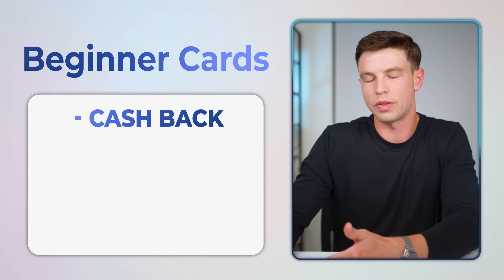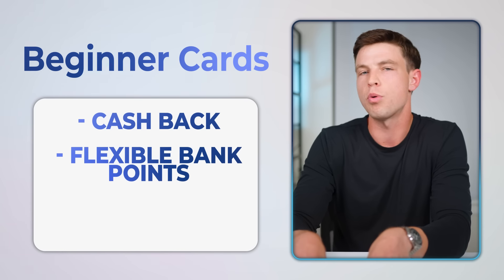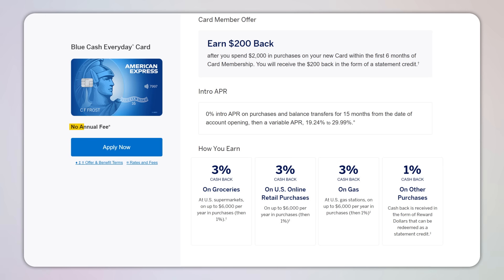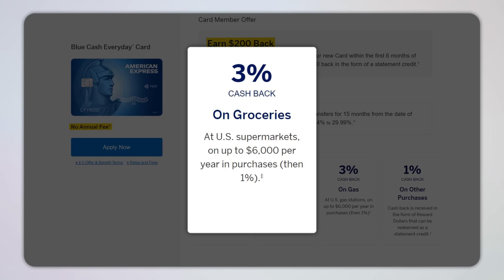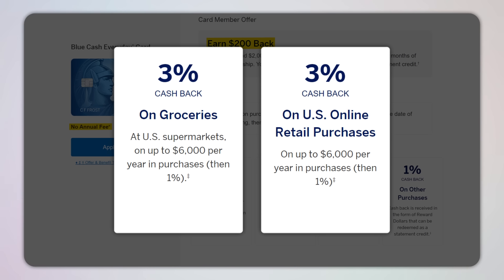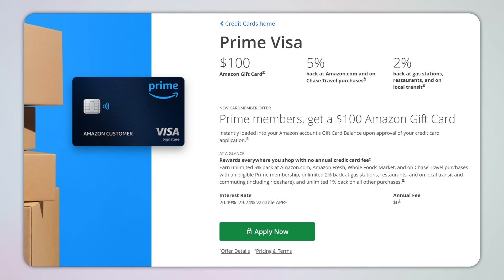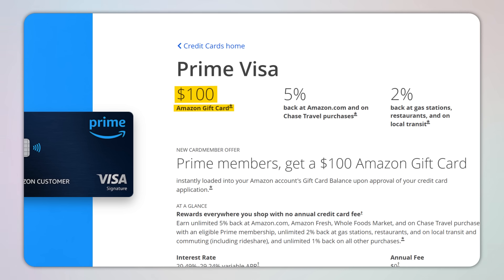Level two beginner cards can be broken down into a few different types: some are strictly cash-back focused, some earn more flexible bank points currencies, and others earn less flexible hotel and airline specific points. If you're someone that really only wants to be on team cashback, there are plenty of great options like the Amex Blue Cash Everyday, which has no annual fee, comes with a standard $200 welcome offer, and earns three percent cash back on groceries at US supermarkets, three percent back on US online retail purchases, and three percent back on gas at US gas stations.